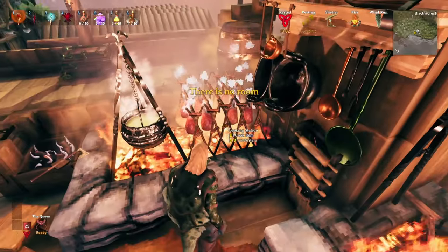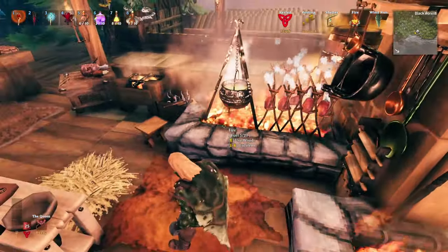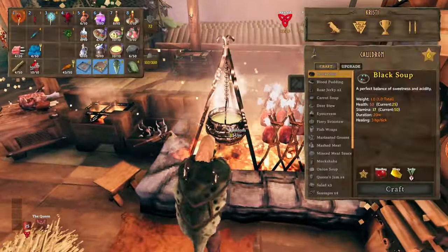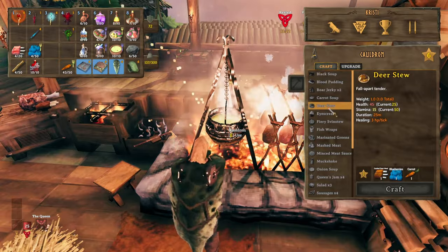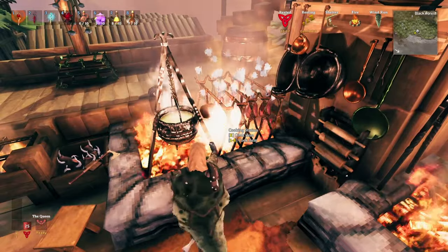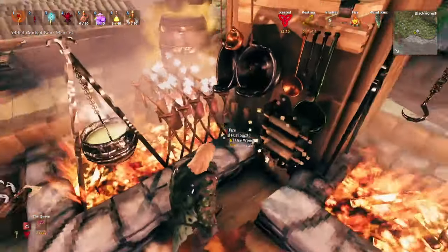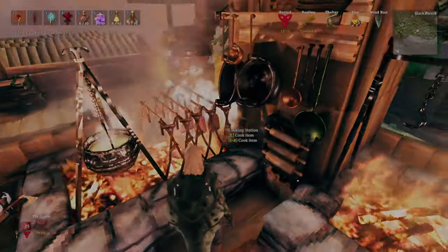Number 1. Cook at least one of everything in the game, including each meat on a cooking rack, because if you're missing an ingredient, you may not get the recipe for the feast that requires it from the witch. For example, if you skipped over making deer stew because you don't typically use it, you're not going to get the recipes from the witch for all of the feasts.